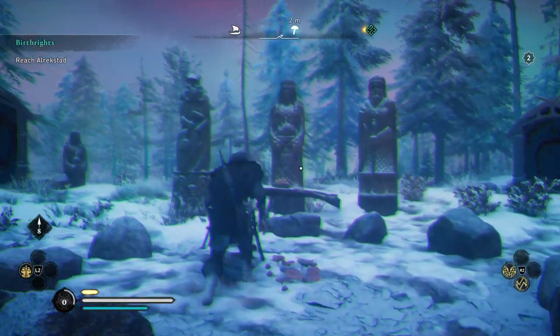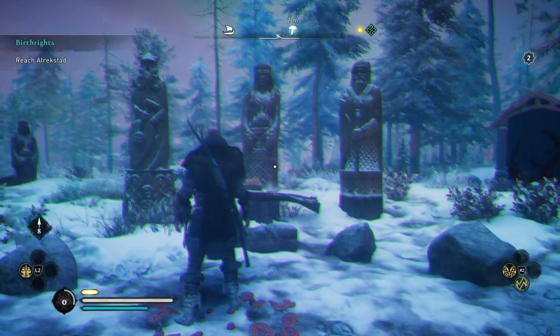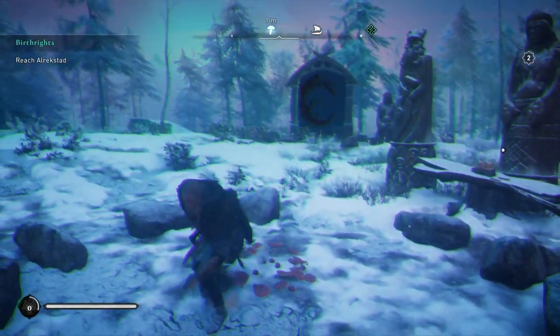As you can see there are three statues in front of you, one for each deity, so you just need to match the door with the statue in the correct order and you will complete the world event.